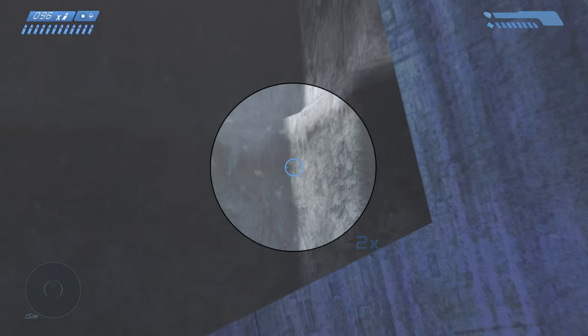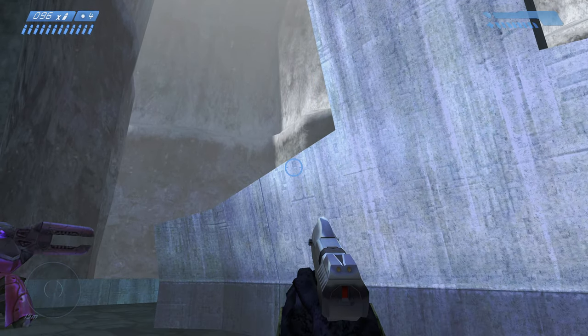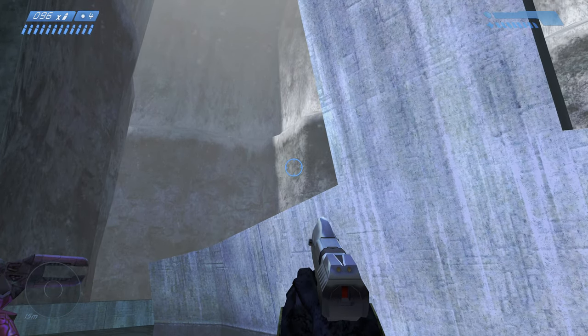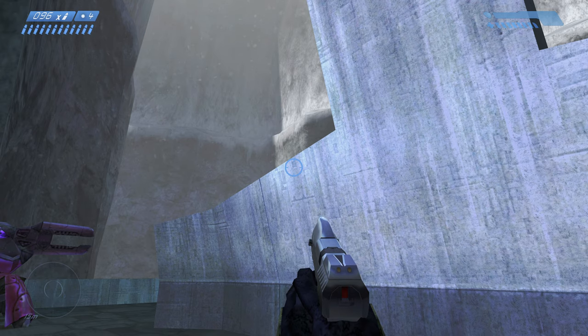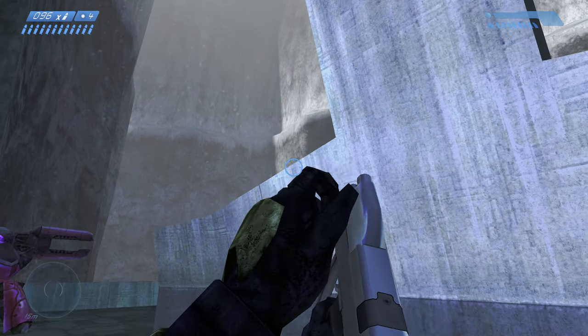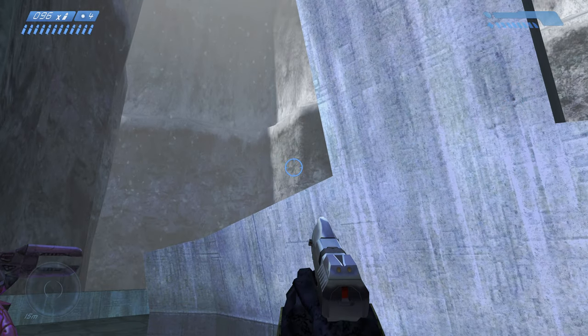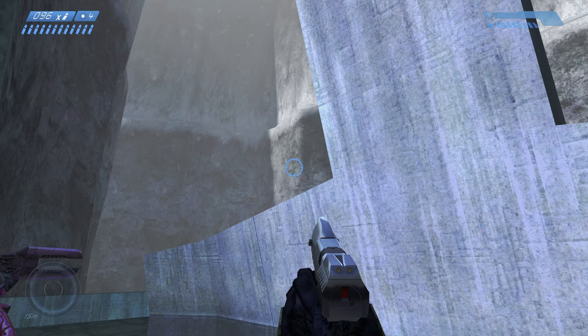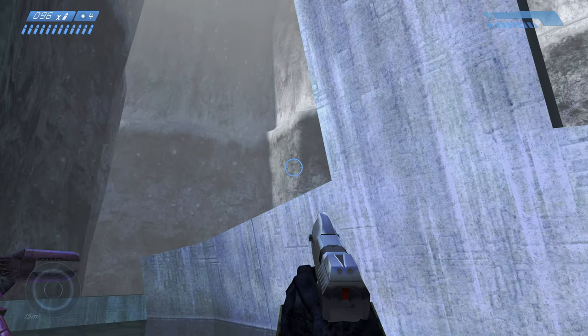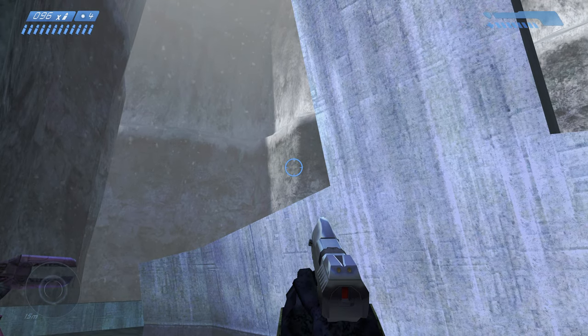Once the banshee's leftmost wing is about to touch that shadow line, you want to duck — and make sure you duck all the way down. If you just tap the crouch button you'll do a half-crouch or quarter-crouch. You want to fully depress the button and go all the way down. Do full squats, not half squats — don't skip leg day. Once you crouch, come back up a second later. This gets you hidden behind the barrier and the banshee will peel off and stop shooting because it can't see you.